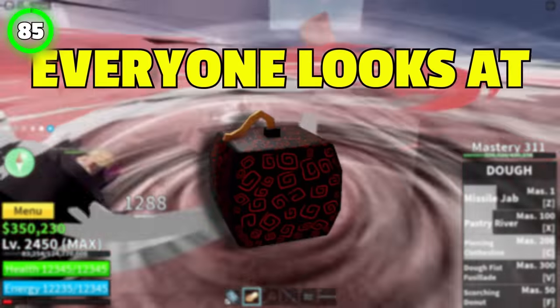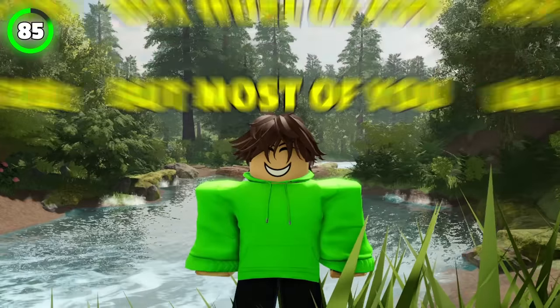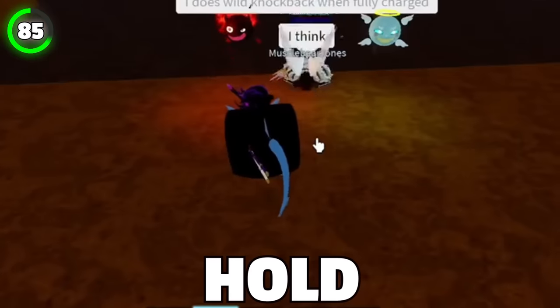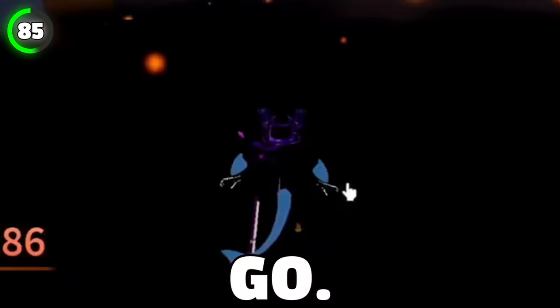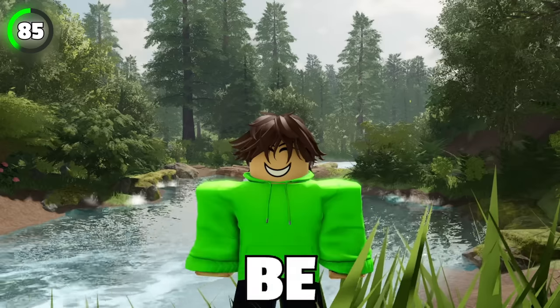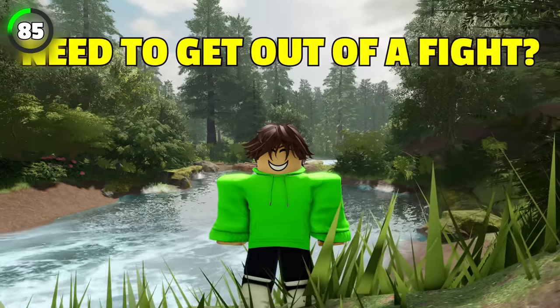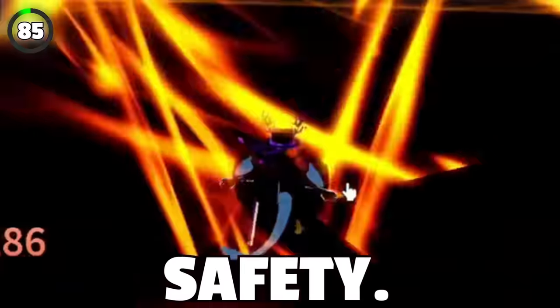Everyone looks at the bomb fruit like it's something useless. It is one of the worst fruits in the game, but most of you don't know that it can become a launch pad. Get your friend and hold the V ability. The longer they hold it the better, and then let go. You will launch your friend so high he will reach the upper sky. This can be pretty useful when you're on low HP and need to get out of a fight — just have your friend launch you to safety.